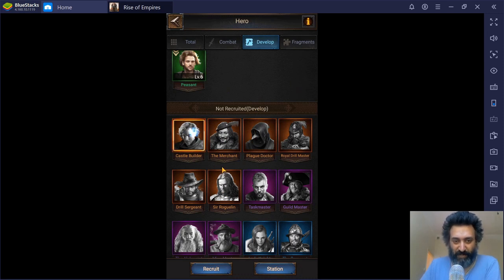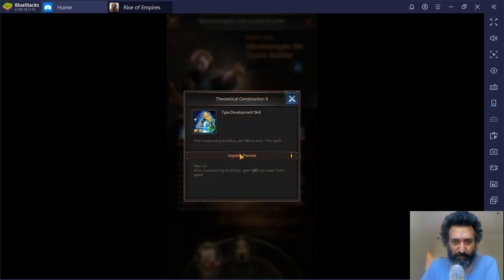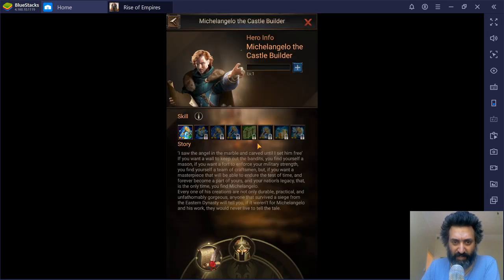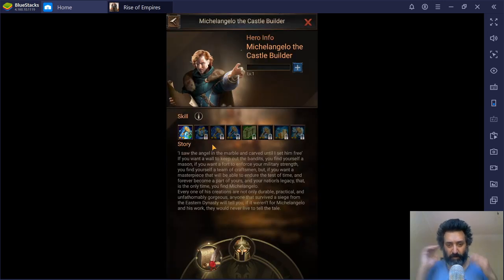Castle Builder — Michelangelo — offers some very interesting things. Someone mentioned in a live stream that you actually have to pay real money to activate him. Once unlocked, his first skill means any building upgrade under six minutes is done instantly. Another skill reduces food and lumber upkeep for all units. Building speed increases up to 30%, siege defense gets an extra 30% boost when maxed, building upgrade costs are reduced by up to 25% excluding gold, gold building costs are reduced by up to 20%, and building speed can be increased by up to 70%.